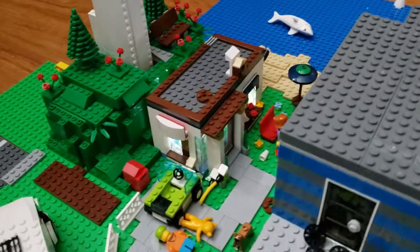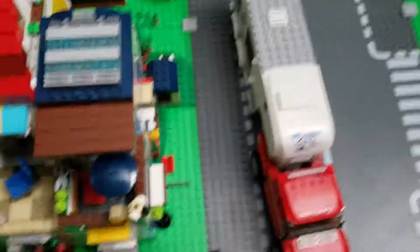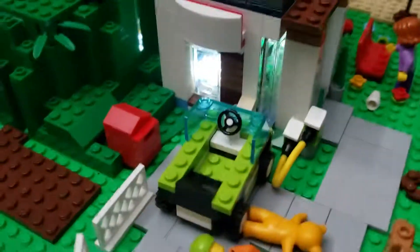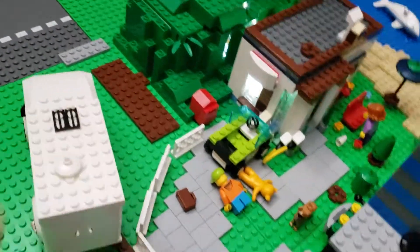Down here we got a nice little house. I completely ripped out the old one because I didn't really like it. And so we actually got one of those sets — we got two of them — and we used that to make a nice little house. And as you can see there, the lights, the kid figure, and we got the van coming in here.